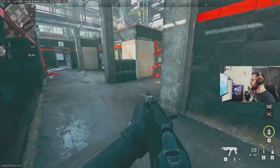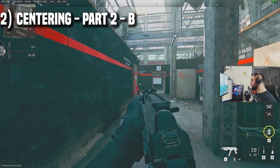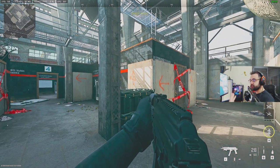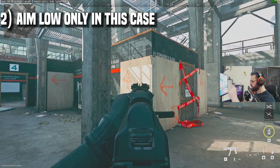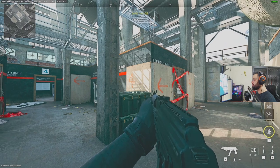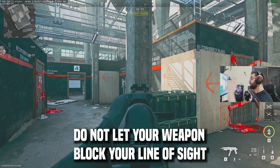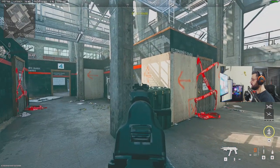Now let's say I'm in this room and I don't know where the enemy is but I hear them. The enemy might pop up from behind this box, this corner, this door, this door, or this angle. What you do is find the center point between all of these — somewhere right here — and aim down sight and wait from there. If aiming down sight makes your FOV too small, just wait in hip fire so you can see all the possible spots at once. If he comes out from the right, I just flick; from the left, I flick; from here, I flick.